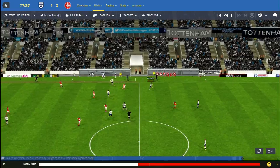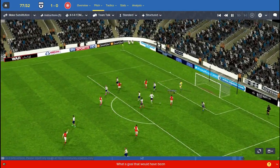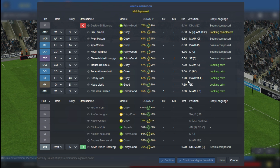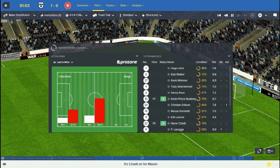About ten minutes to go. We're slowing down the pace of the game, just making sure it's ticking over nicely. A few of our players are looking pretty knackered in the middle. Looking at average ratings and conditions - Ryan Mason has had a pretty bad game, 6.6, and his condition is pretty low. With that in mind, I'm bringing on Chadley. I'm going to put Christian Eriksen in the middle and Nasser Chadley out on the wing to support the fullbacks. Eriksen's good in the middle, holding on to the ball.